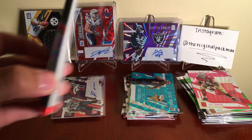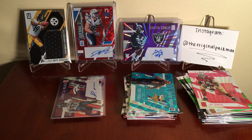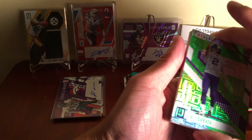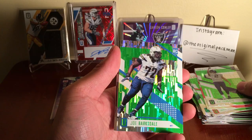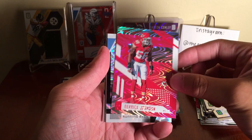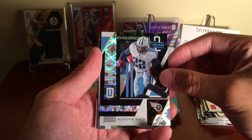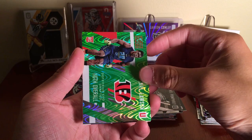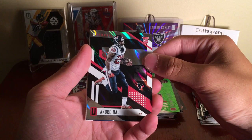Last pack — we should have one more auto in here. Got a Kai Forbath. Joe Barksdale — let me make sure it's not numbered, it's tough to know. Derek Henry, running back, year two — pretty cool. Donnell Pumphrey, 132nd overall. Carl Lawson, 116th overall, numbered to 499. Andre Hall.